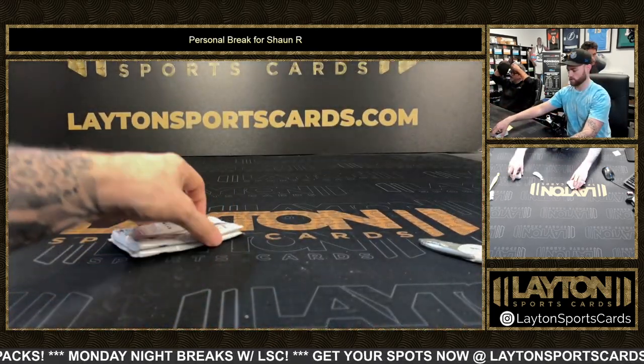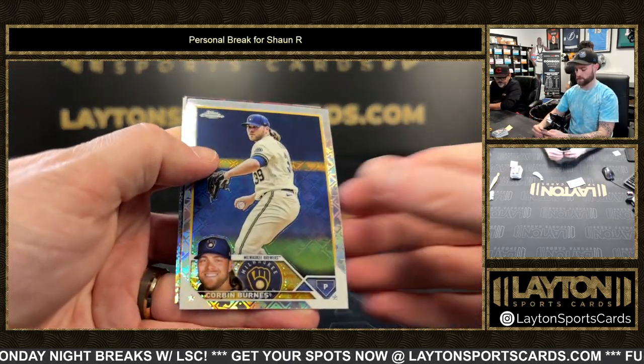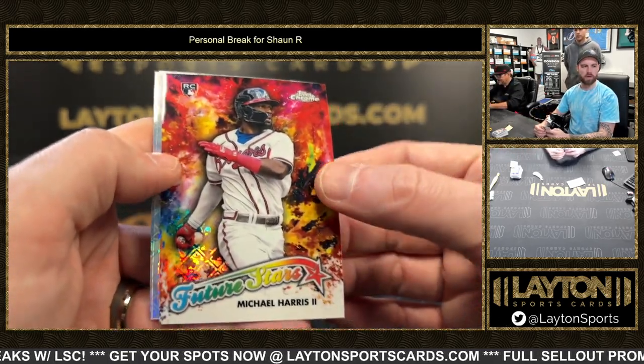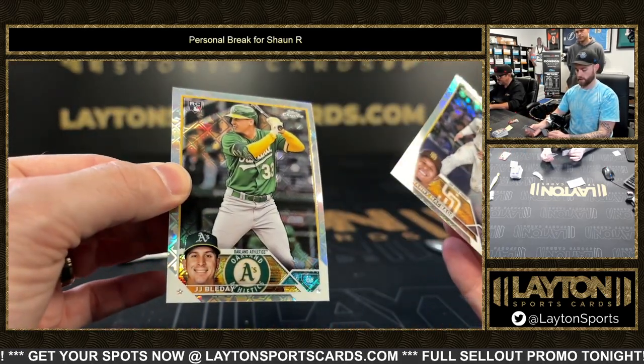All right, no buybacks. You can still hit in the logo fractures, but no base. Corbin Burns, Bryce Harper, a rookie Future Stars Michael Harris — nice — Machado and Bladet.